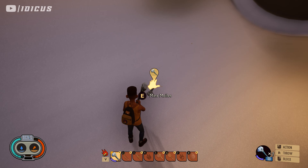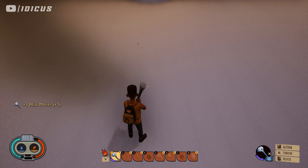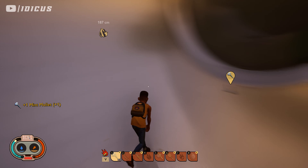The game recognizes them as the same object and fuses them if they're in the same inventory space. But you can put them in separate chests or separate inventories, and pick them up one at a time — or your friend can pick one up. As you saw, they just fused back together when I picked both up, so I'm going to duplicate it again.